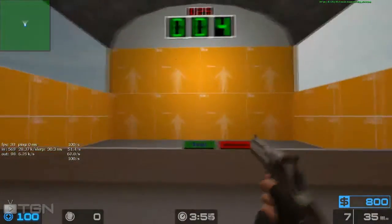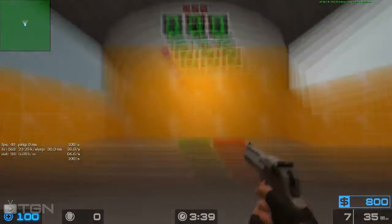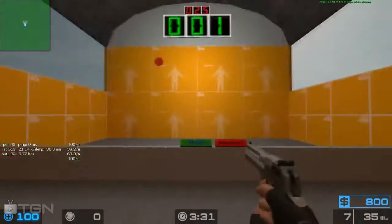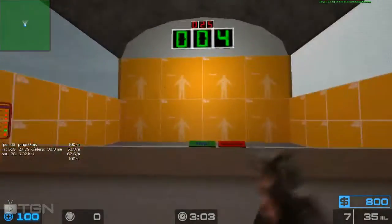Drop any weapon you have — the weapons will go straight through the floor. You then need to select the Deagle from the weapon menu on the opposite wall. Then we're pretty much ready to start. Go to the bottom platform and hit the start button.